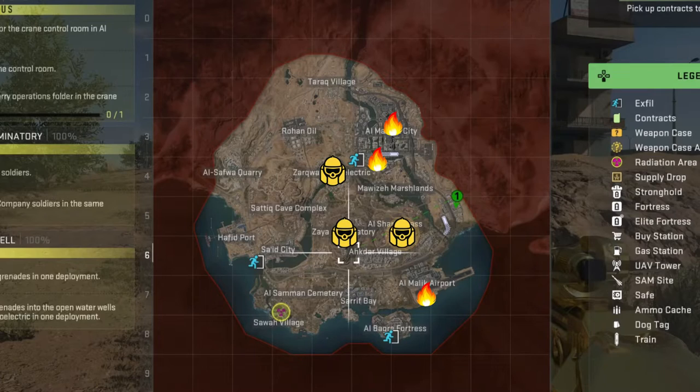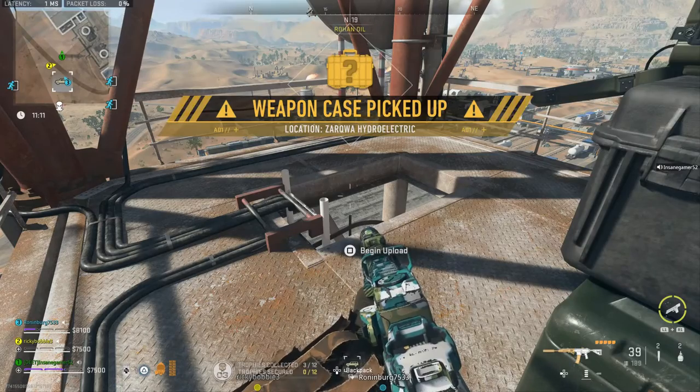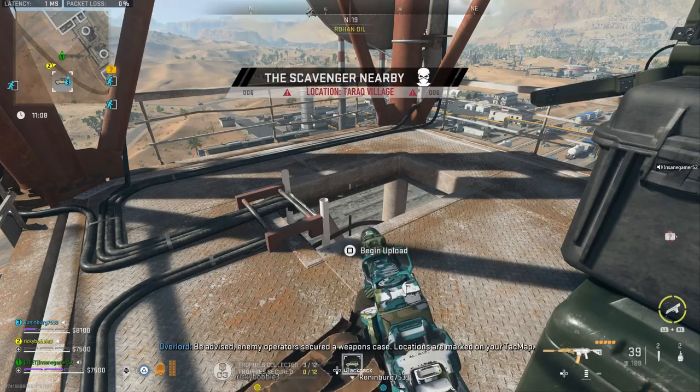The Scavenger will spawn on a random dead player on the map, so you have to keep an eye out for a pulsing red circle to find him. The Chemist will always spawn inside the Radiation Zone. The easiest way to find these guys is to do secure intel missions until they're revealed on your map.